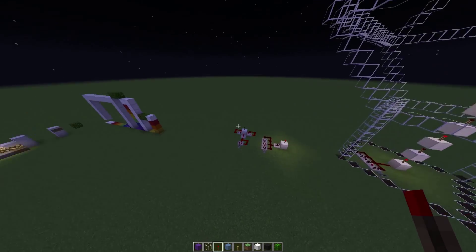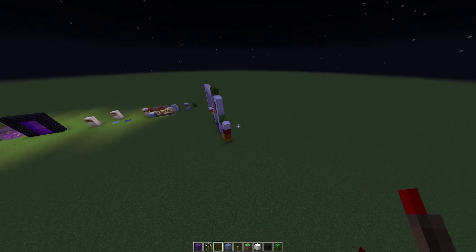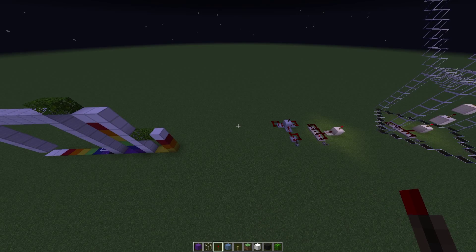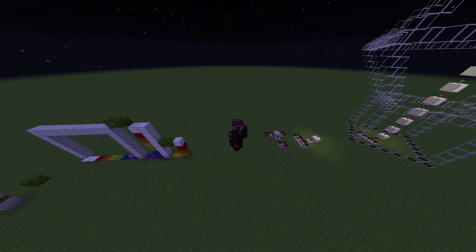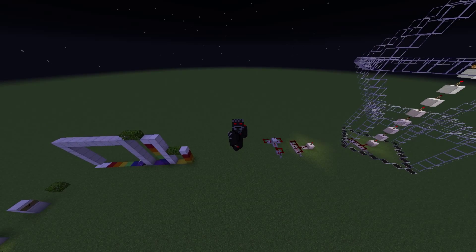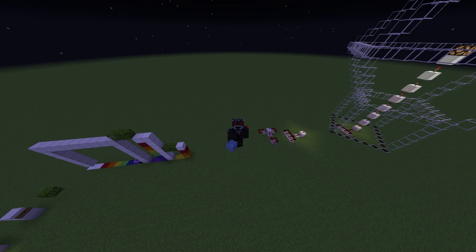Regarding mobs: all overworld mobs except slimes under certain conditions can spawn at light level 7 and below. Nether mobs generally need level 11 or below to spawn — blazes, for example, need light level 11 or below, which is why it's so hard to light up a blaze spawner.